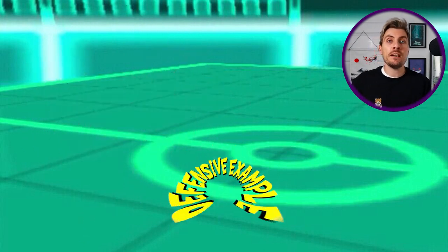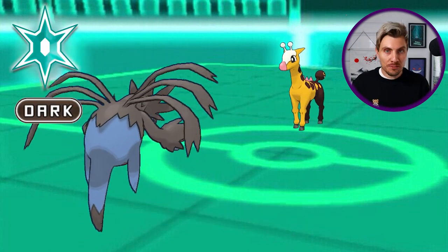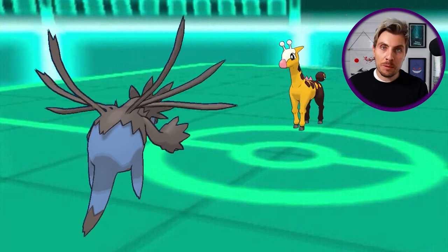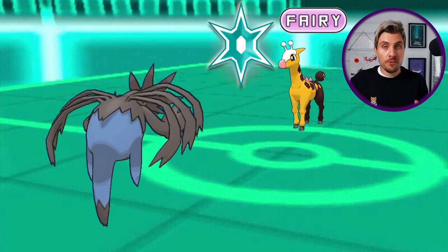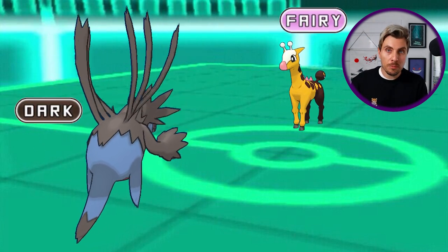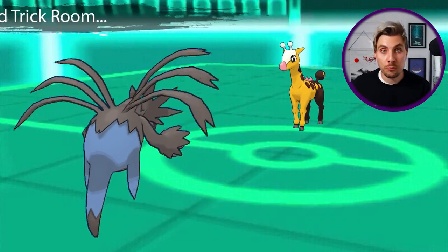On the flip side of that same situation, where Hydreigon on player A's side goes for the pure dark Terastalization and gets that extra boost, this time around the Girafarig player also Terrastalizes — but in a defensive play — going into a pure fairy-type Pokemon. This allows it to take the incoming big attack from Hydreigon; no matter how boosted it is, it's not going to be very effective, allowing that player to get the Trick Room up.